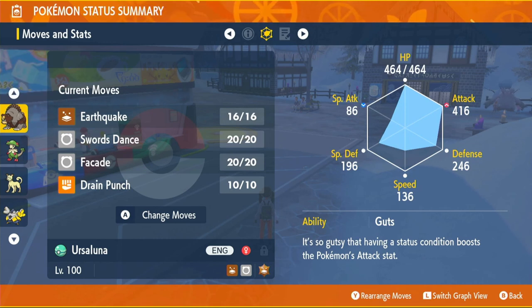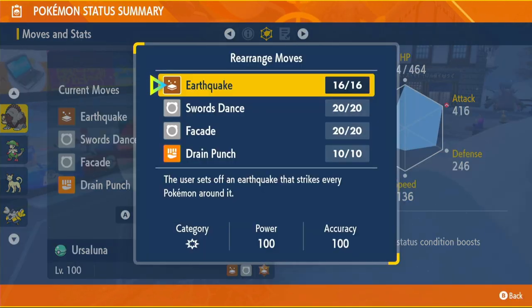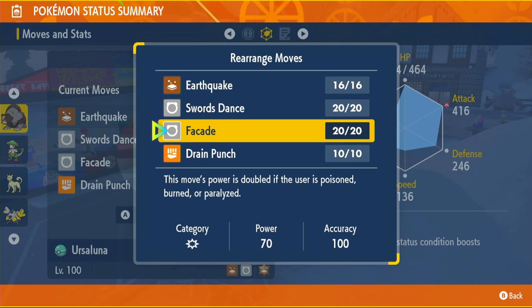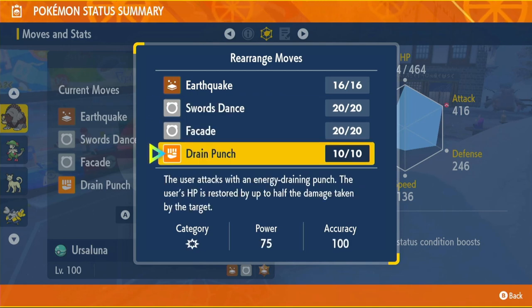Moving on to the moveset. We did try two movesets out - we tried Belly Drum and Headlong Rush but couldn't quite get the one-shots going. The best option is Earthquake, Swords Dance, Facade, and Drain Punch. We have two STAB moves: Earthquake is our main very powerful move, and Facade is another STAB move with 140 power because we're burnt, though it's not super effective against anything so Earthquake will be better. Swords Dance raises Attack by two stages - better than Belly Drum. Drain Punch is there just in case we're in a pinch to get HP back.